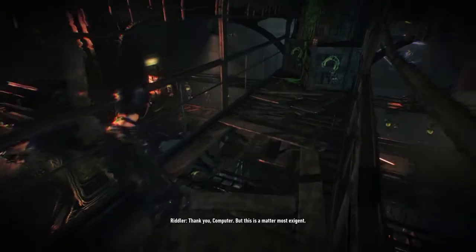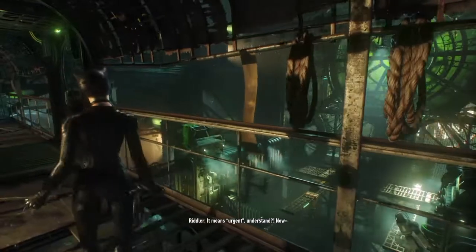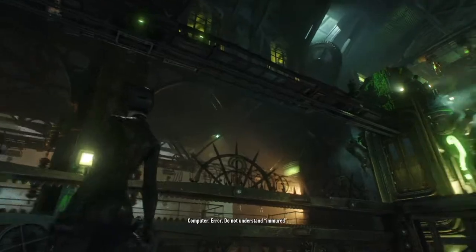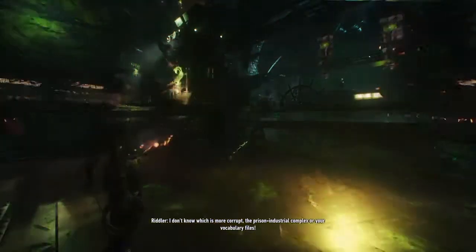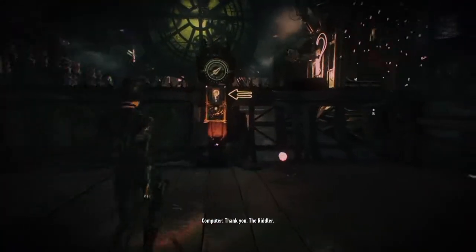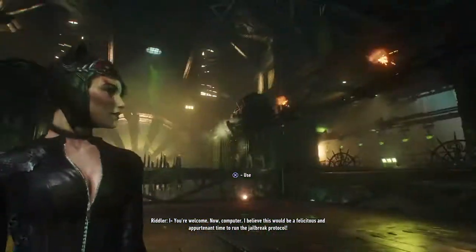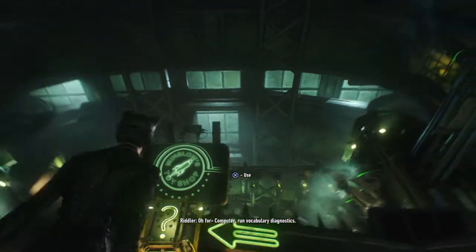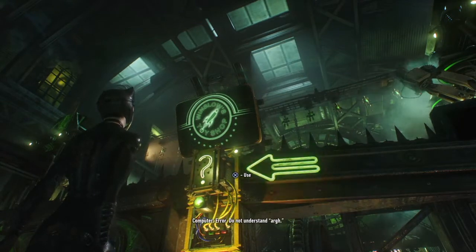My god. He's a monster. We're gonna have to fight some stuff. I don't know which is more corrupt — the prisoner's industrial complex or your vocabulary files. Let's see what he says: 'Run the jailbreak protocol. Error, do not understand. Run computer. Run vocabulary diagnostics. Error, do not understand. Run. Error, do not understand.'